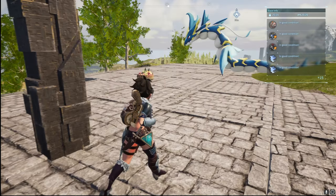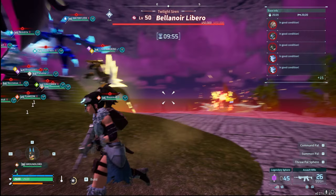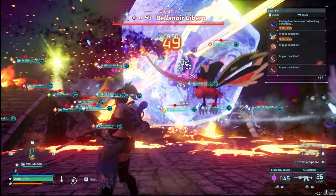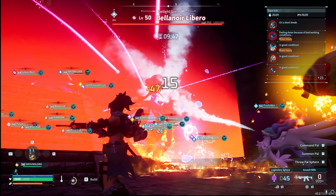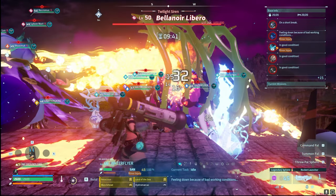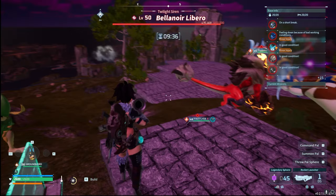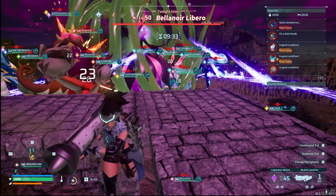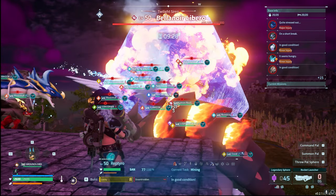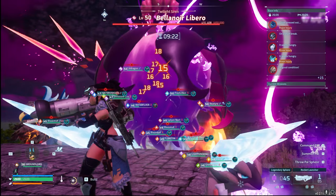When you collect four of the green Libro slabs, you'll see the difference — it summons a level 50 Bellinor which absolutely destroyed me. I figured since I had 16 pals and breezed through the 294,000 health normal one, I could handle the level 50 with only 450,000 health — only 150,000 more. I didn't even come close. It's a big jump from the normal to the Libro version.